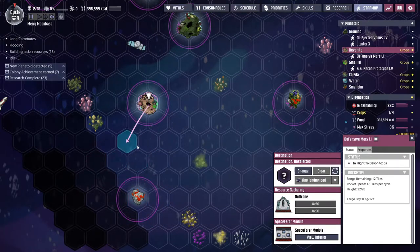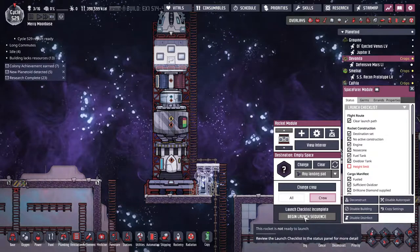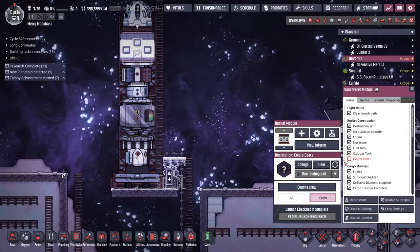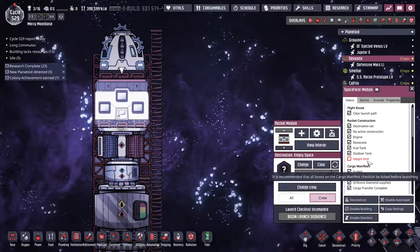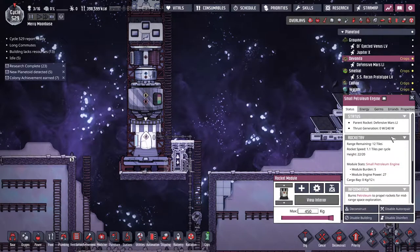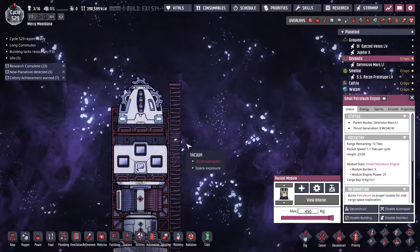I really wish you could control the path the rockets take. Like, I want the rocket to go here and then there. Whatever, you're going here. Height limit? What do you mean, height limit? How could I possibly... Damn it! I thought that was fine because it let me build this tall. Oh damn it, I guess it's counting those two as being too tall.